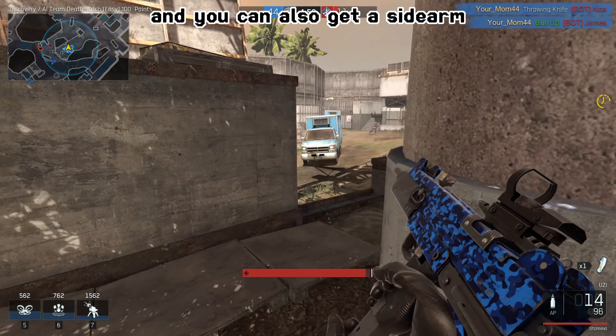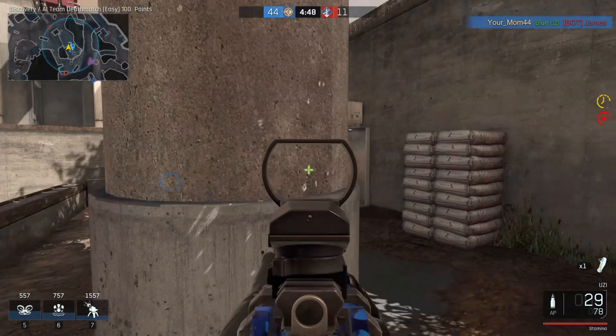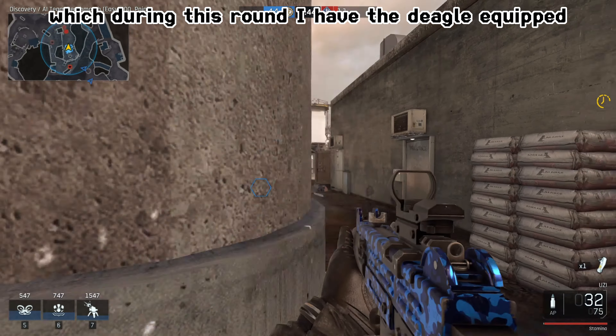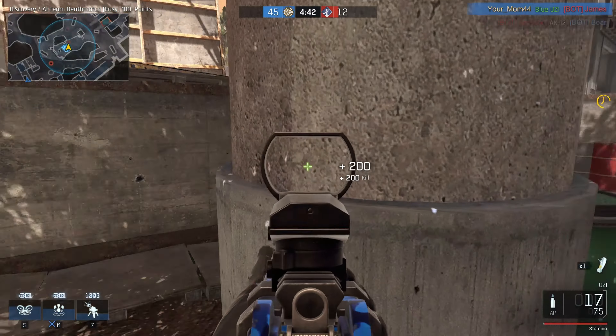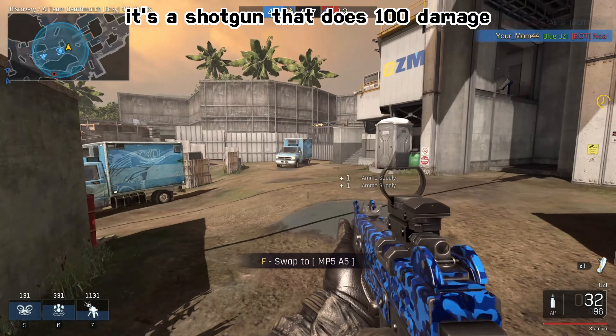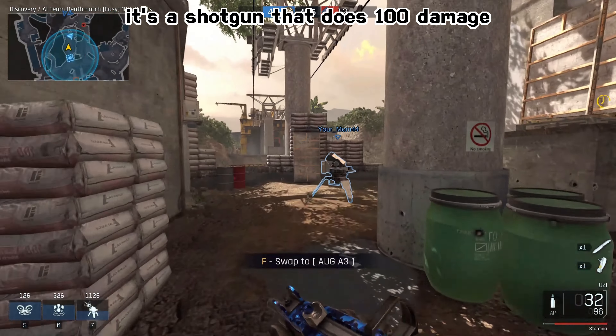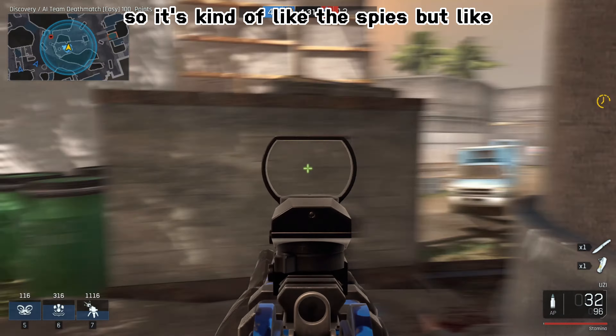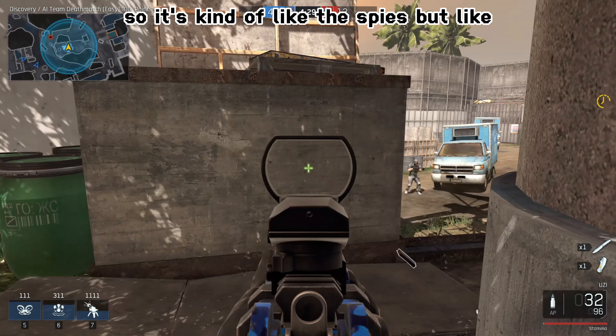You can also get a sidearm. During this round I have the Deagle equipped, but I now use the Jackhammer — which is actually a shotgun that does 100 damage and holds 10 bullets. It's kind of like the SPAS but better.